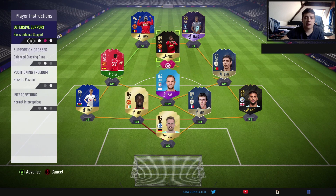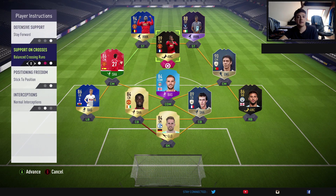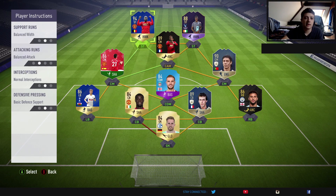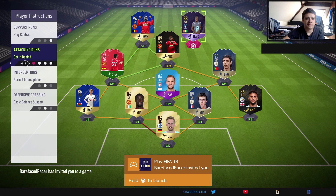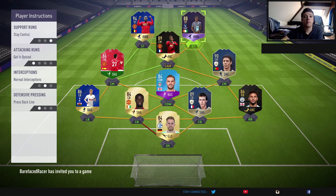For your centre attacking mid, I'd always have it stay forward. I wouldn't necessarily change any of them — depending on if you want them to get into the box or stay on the edge of the box, I'd keep it how it was. For your two strikers, I'd always have them stay central, get in behind, and press back line, because that's going to give you the most chance of getting in behind your opponent's back line.